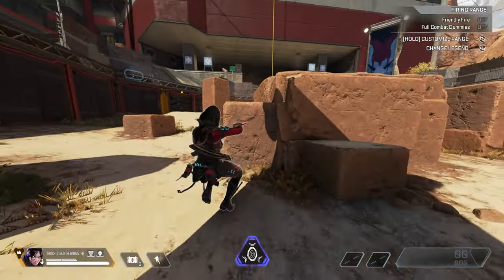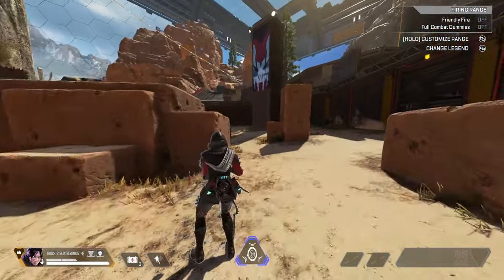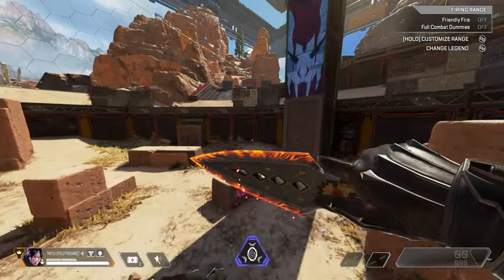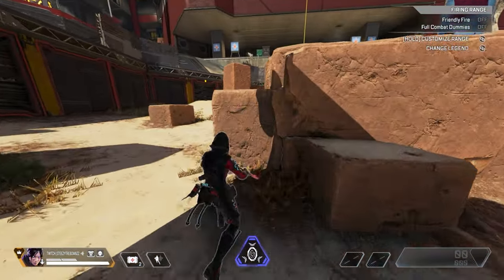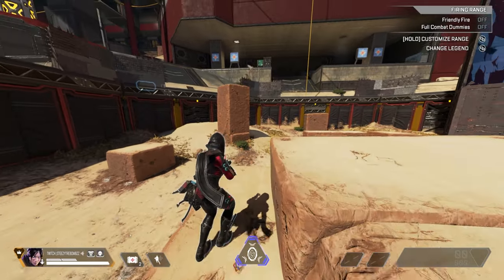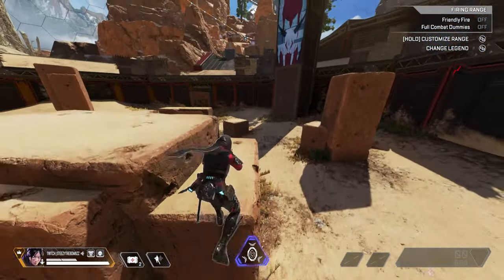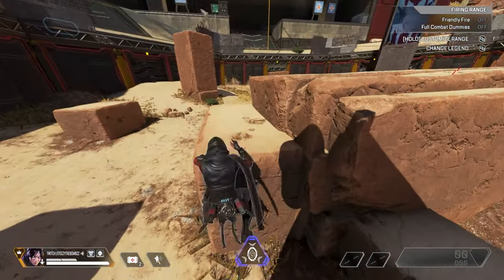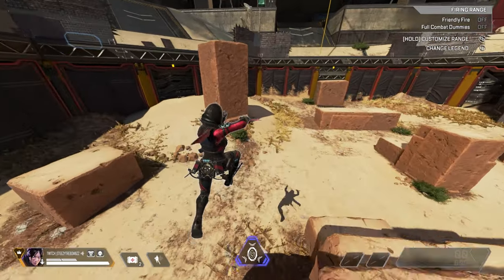After you are comfortable with the mantle animation, start adding a jump at the top of it. You can tell that you're pressing your jump input too early if you aren't jumping at all, and you can tell you're pressing it too late if you just jump straight up. Once you are consistently getting forward jumps out of the mantle, then you are edge jumping and it's time to add the crouch to your inputs.